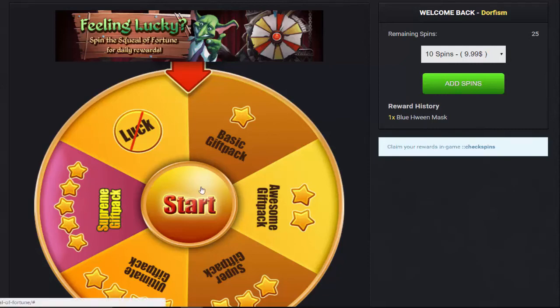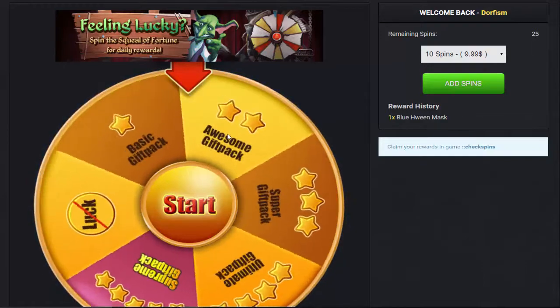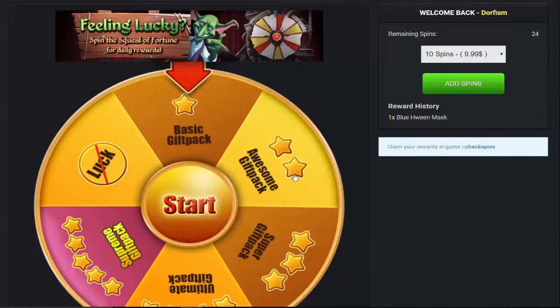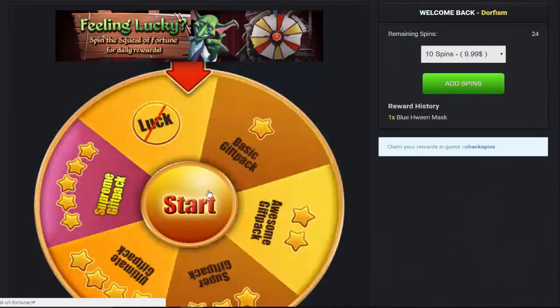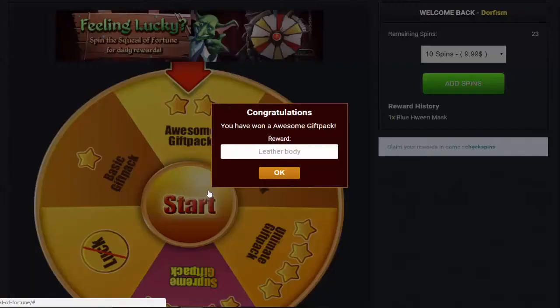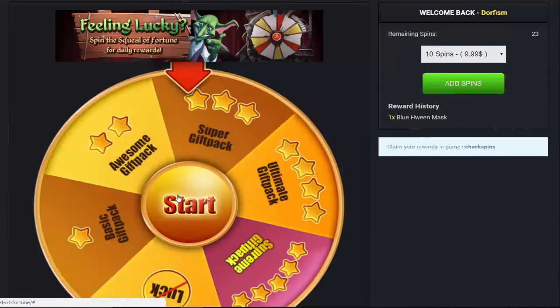We have 25 spins to go. Our first spin, we are getting a basic gift pack — gold. Alright, spin it again. We're getting the awesome gift pack — Leather Body. I don't know if that's even worse than the basic gift pack. Let's spin it again. I got nothing that round — Rip and Pepperonis.